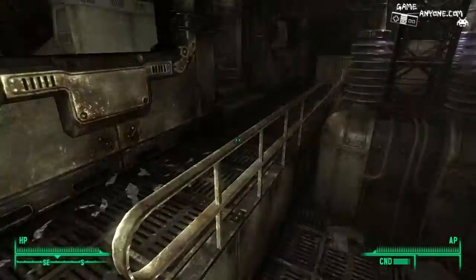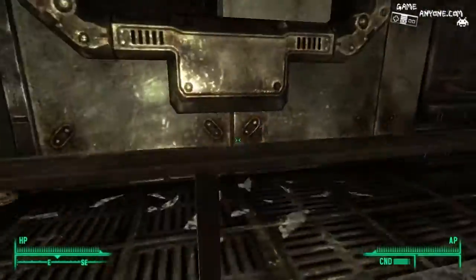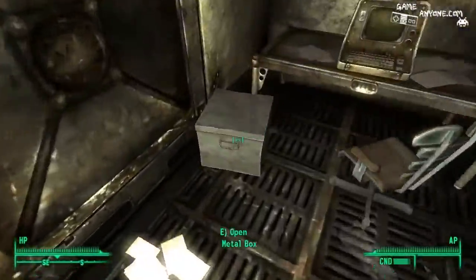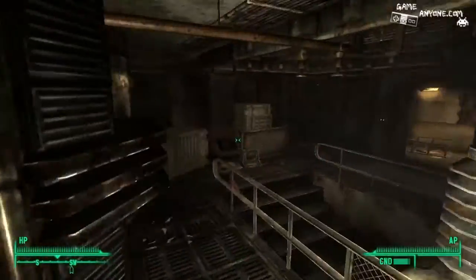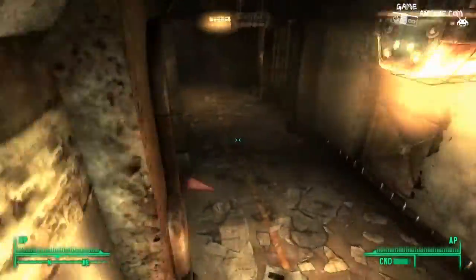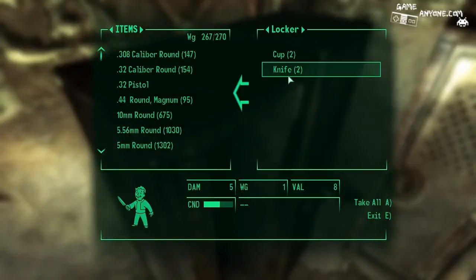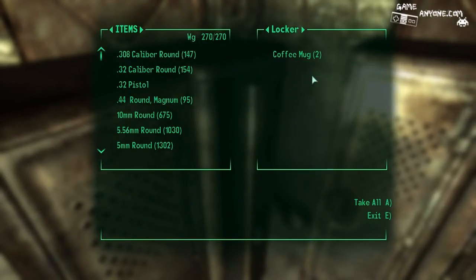That looks kind of dangerous. Anything back here? Pack of cigarettes? That's always nice. Not empty — a couple of knives. We've got in here more packs of cigarettes.